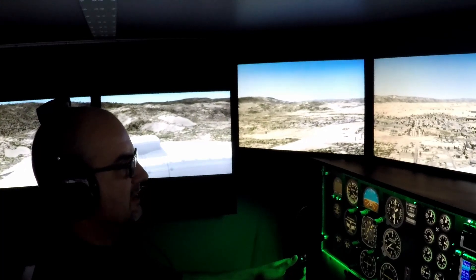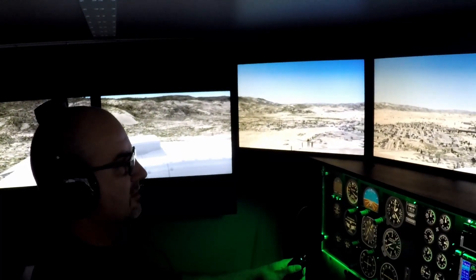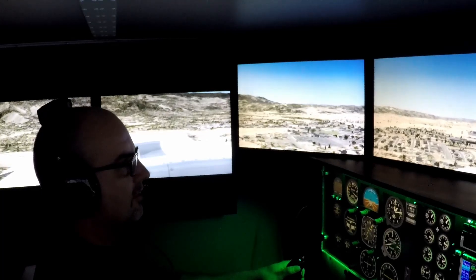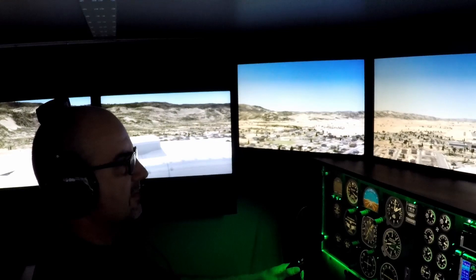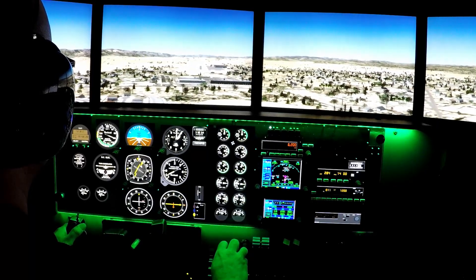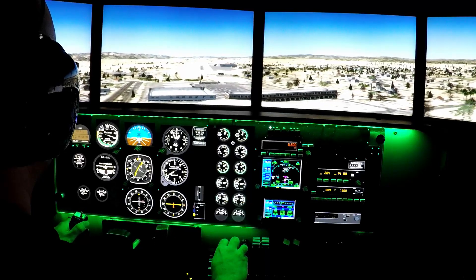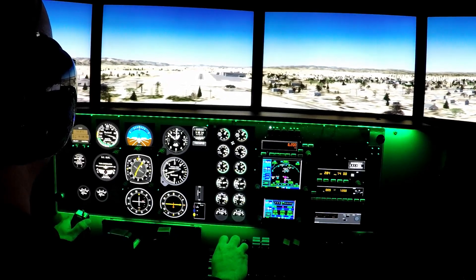Good controlled descent — about a thousand feet. We'll slow it up a little bit. Whoa — the glide slope right now. Oh, not too much. There we go. Flaps are — I got three greens on the landing gear. Flaps are mostly down. Low on the glide slope again — that's fine. A little bit more power. It really seems kind of short.